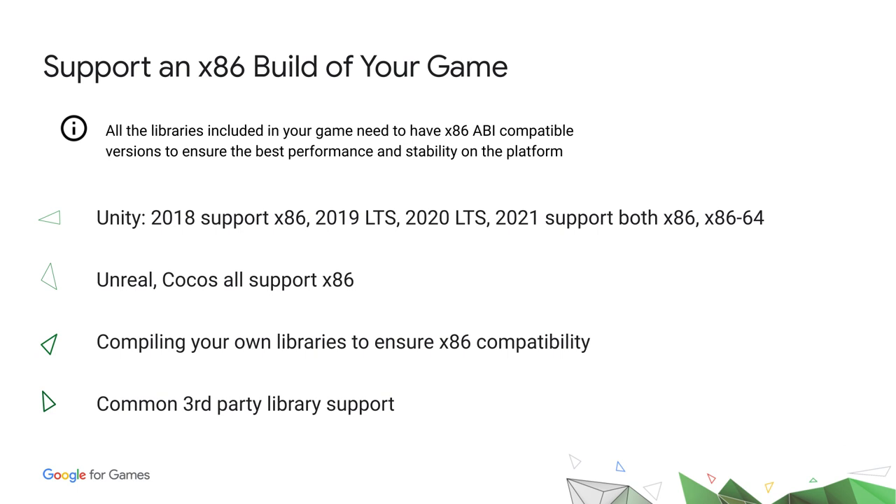x86 is actually easy to implement and is widely supported across game engines. We worked with Unity recently to bring x86 support back to Unity 2019 and further versions. All the libraries included in your game need to have x86 ABI-compatible versions to ensure the best performance and stability on the platform. Google Play Games supports both 32-bit and 64-bit versions, but you only need to choose one to meet the requirements.